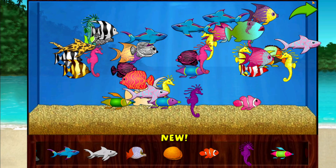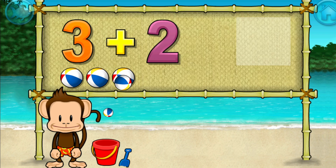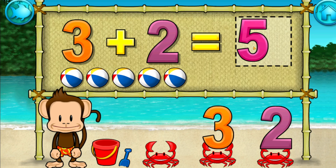Add things to your aquarium by dragging them from the tray. Addition time. Three plus two equals... Two. Five. Excellent.